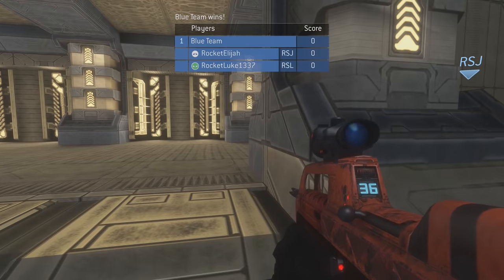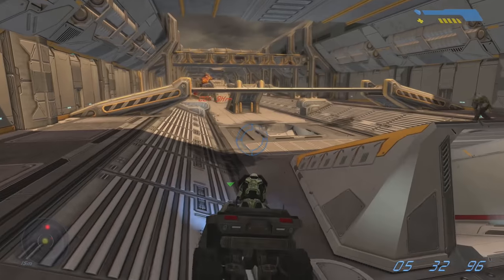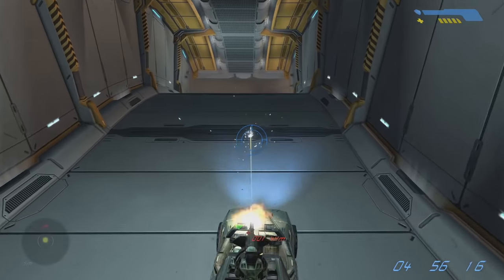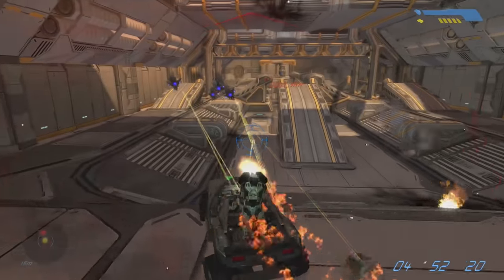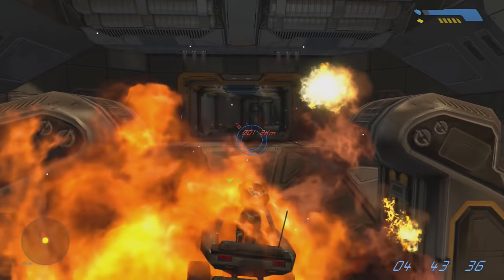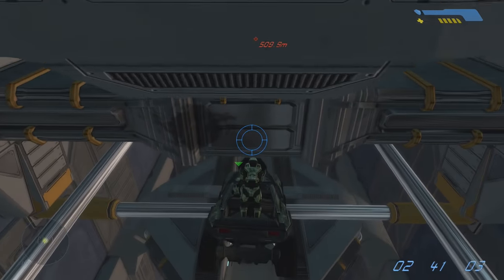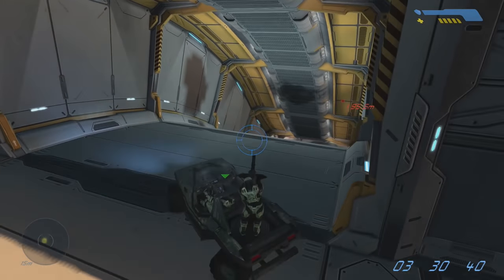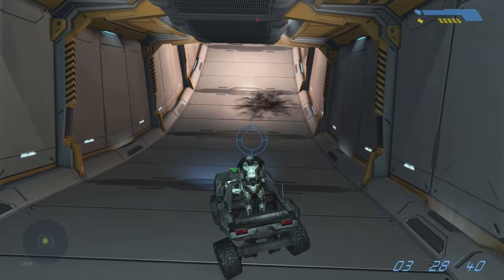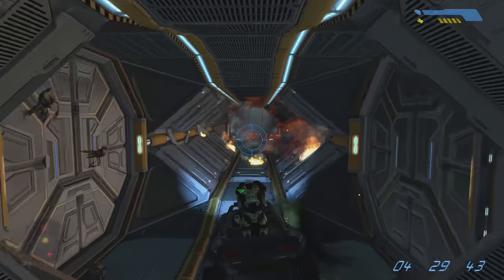Going all the way back to Halo Combat Evolved on the level The Maw, Halo fans were introduced to the first ever Warthog run, and it was iconic. But the Pillar of Autumn is only supposed to be 1.17 kilometers long, which would be contradictive, considering the waypoint tells us we have to travel 3.5 kilometers to actually escape. This is one that a lot of people have pointed out over the years, and some have looked into it and crunched various numbers to question if this could make any sense.